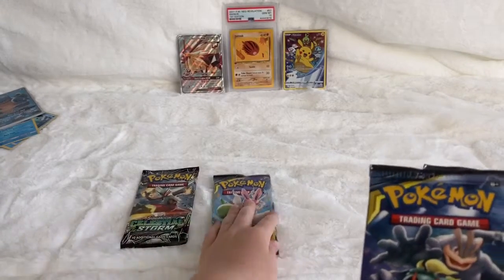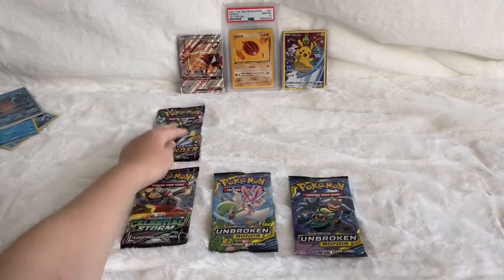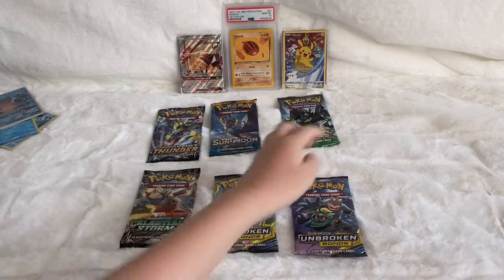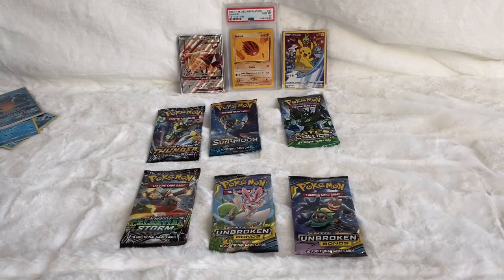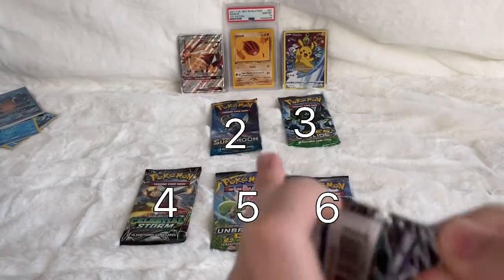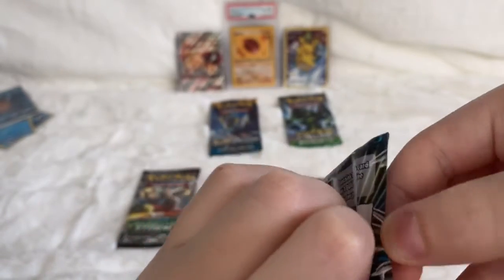Which should we go with? Go with your pack — choose two packs, see if you get anything good. One, two, three, four, five, or six — which one? Alright, now that you've chosen that, let's open number one: Lost Thunder. I think it's four from the back. I've actually never opened this set besides during Christmas time, so I don't really see the set much often.